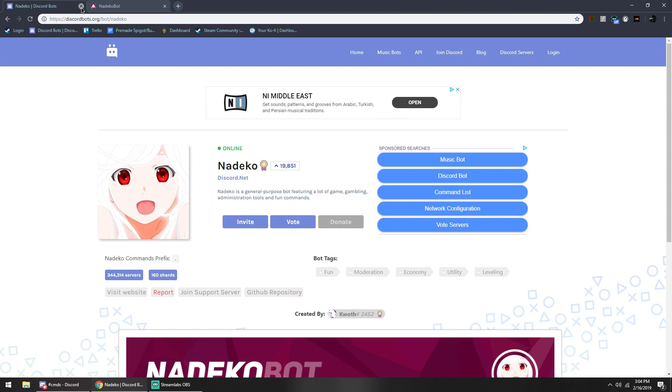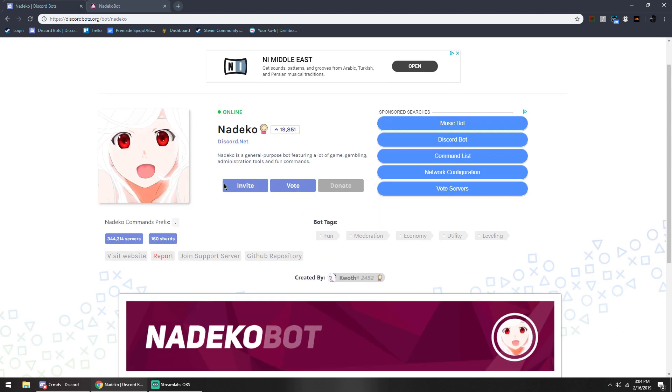Nadeko bot is really nice and really simple when it comes to doing levels. If you head over to the bot page, you can see a full list by checking the XP tab right here. You'll be able to see a full list of all the XP roles and club roles for your Discord server. It's pretty easy to do.